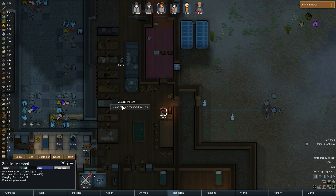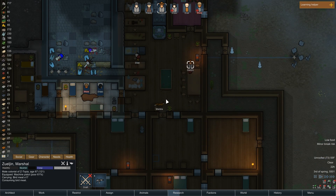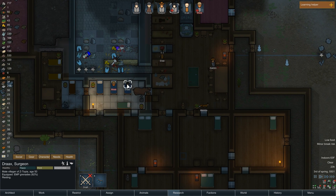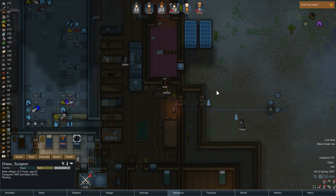Zuljan, prioritize cooking. You can't? Well, we're just gonna be eating raw meat then. It's gonna get nasty for a few days folks, very nasty. Drax, you need to wake up and get some cooking done — that's what needs to happen. Zul'jin's going to the beer, he's like forget it, I'm tired.